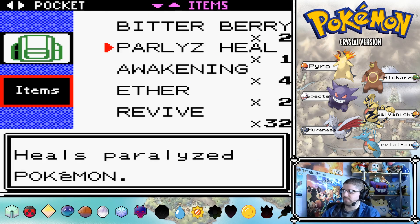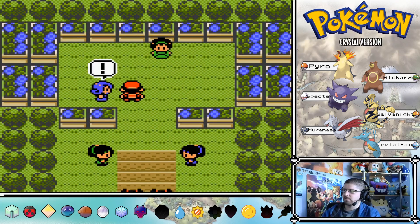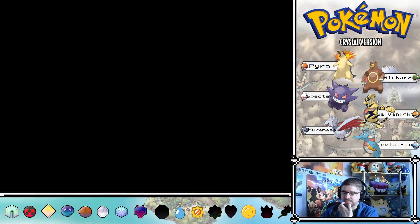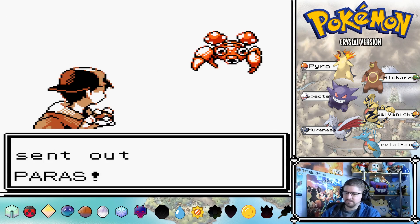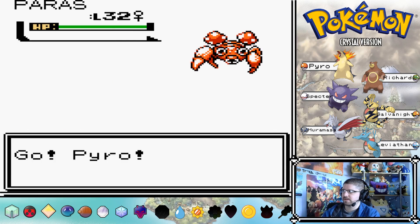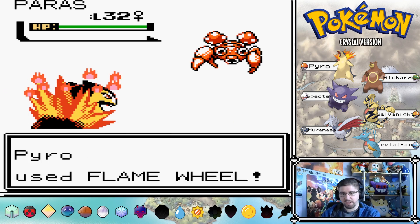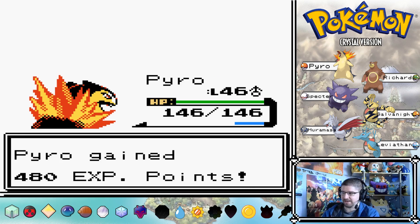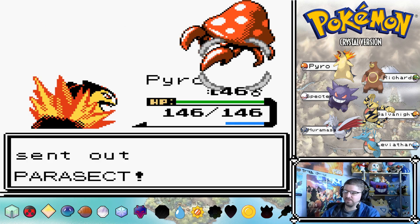Let's get rid of the paralyze on Pyro. I thought there were more trainers than that actually. Like, as awesome as it was putting Kanto in Gold, Silver, and Crystal, the problem with it was that there was hardly anything there - it was like they put it in at the last minute. But I'm glad they did, so you can do all this post-game stuff. At the same time, there's no Safari Zone, there's no Viridian Forest - it's just a path.